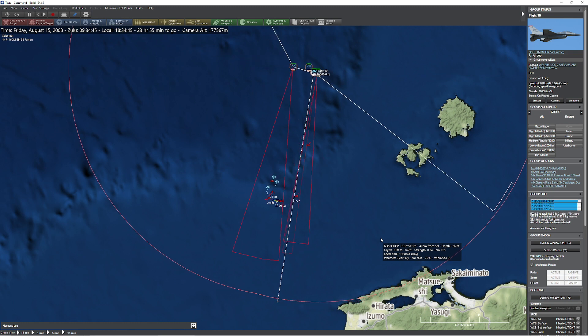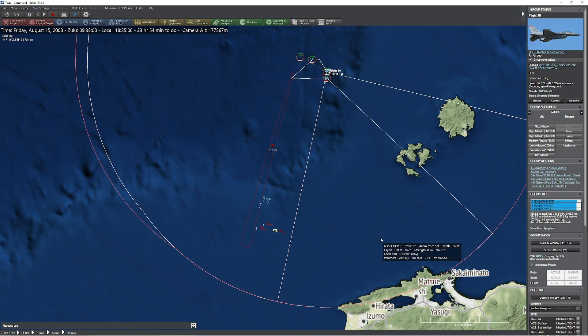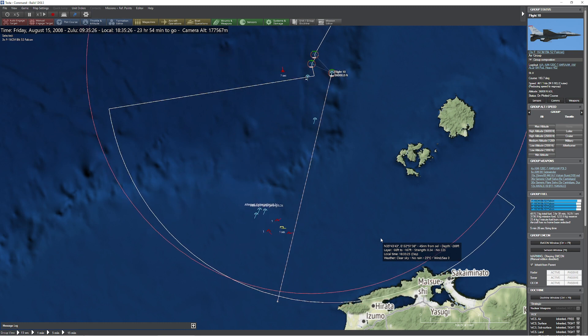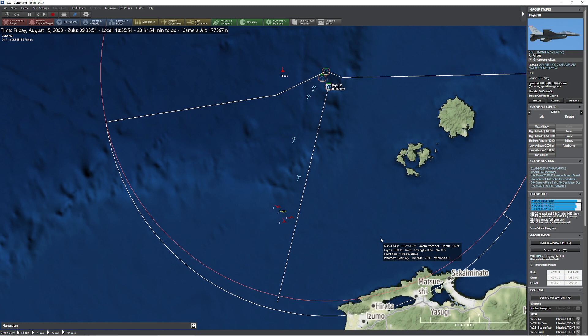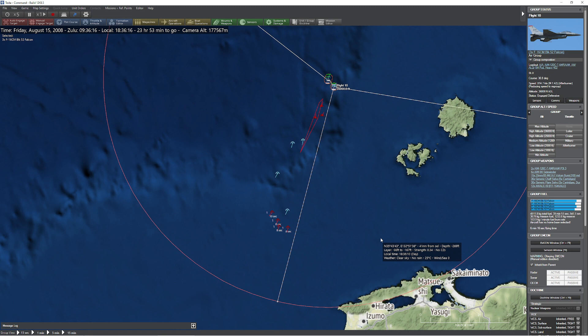Eventually one of those AIM-120s will find something valuable and actually smack into it. But the realistic scenario here is this entire mission is going to become this back and forth — whoa boom, whoa boom — kind of thing. Eventually one side will get unlucky, or you'll get into dogfighting range and have to deal with the pesky AIM-120s that always come with it.